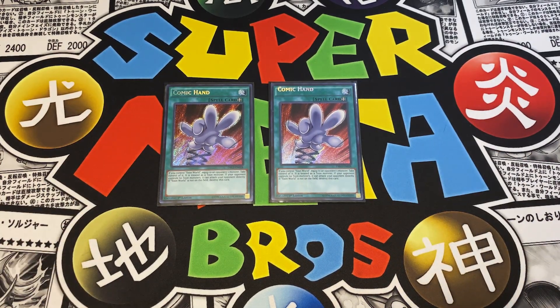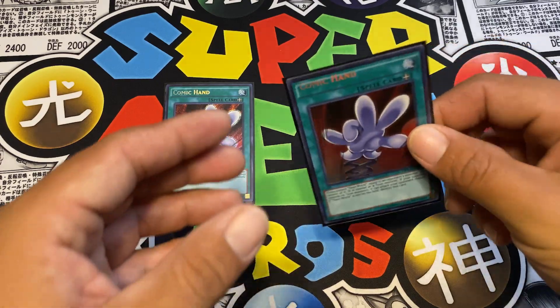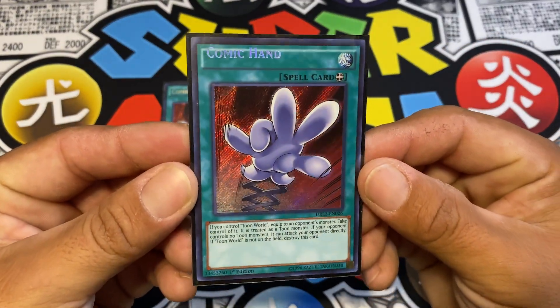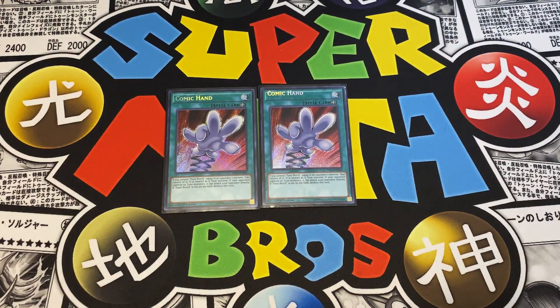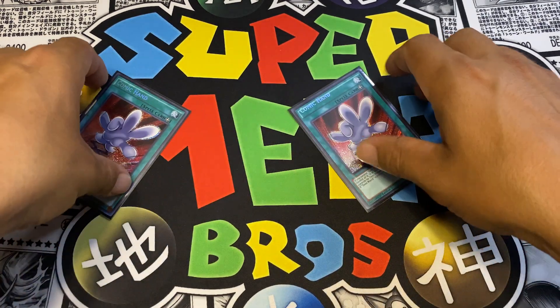Another two-of in the spells is Comic Hand. It's like a Change of Heart on crack for Toons - it snatches one of your opponent's monsters and they can attack directly like a Toon on that very first turn. Now that it can be searched through Toon Bookmark, it's really good. Two Comic Hands is enough; three is a little too much. It's another card you just want to search out and activate when you need it.